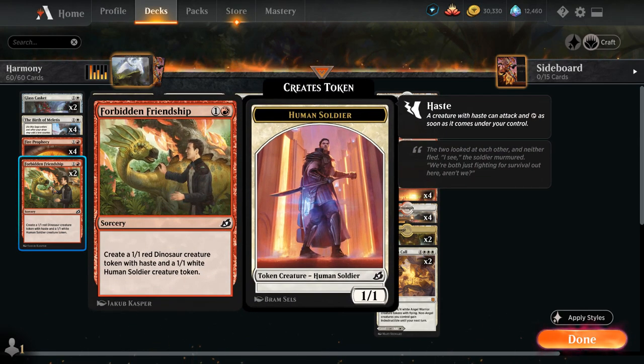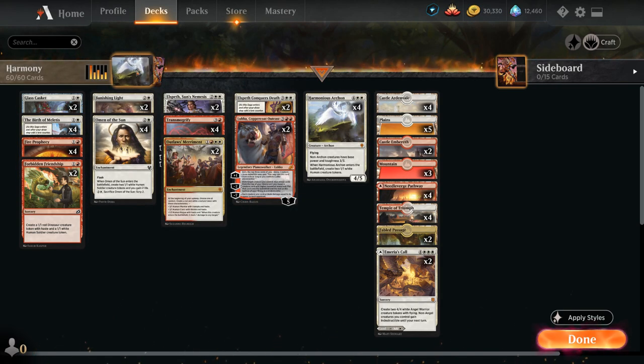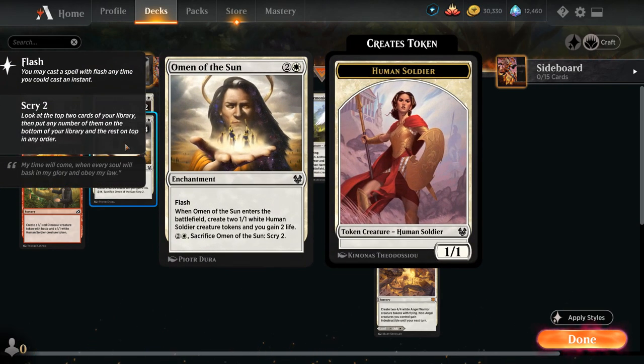We've got some cheap token makers: two copies of Forbidden Friendship makes a 1/1 Red Dinosaur with Haste and a 1/1 White Human Soldier creature token. Four copies of Birth can search up a basic land on the first chapter to help us hit our land drops, on the second chapter makes an Ophar Wall token that can protect our planeswalkers and later be targeted by Transmogrify or Luka's minus-2, and then gains two life on the final chapter. We've also got Omen of the Sun as an instant-speed token maker that makes two 1/1 White Human Soldier creature tokens and gains two life.